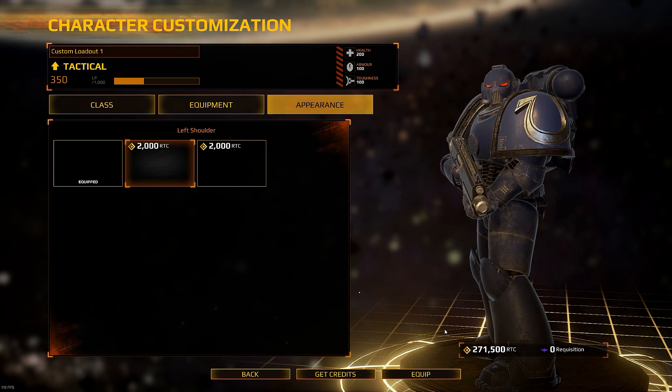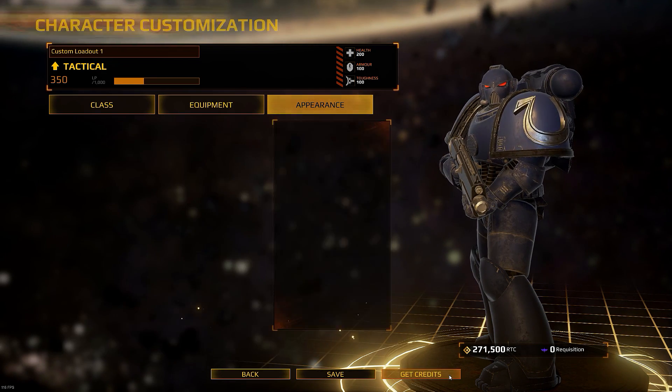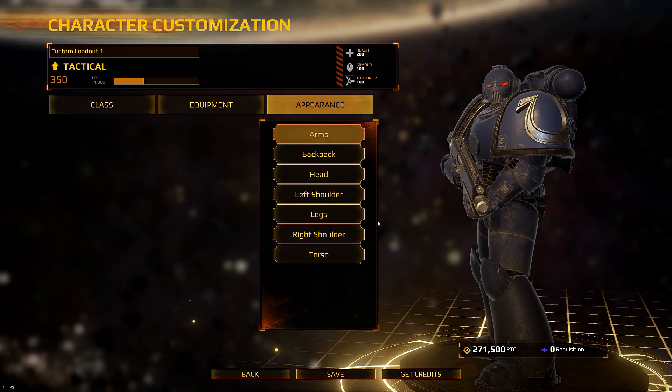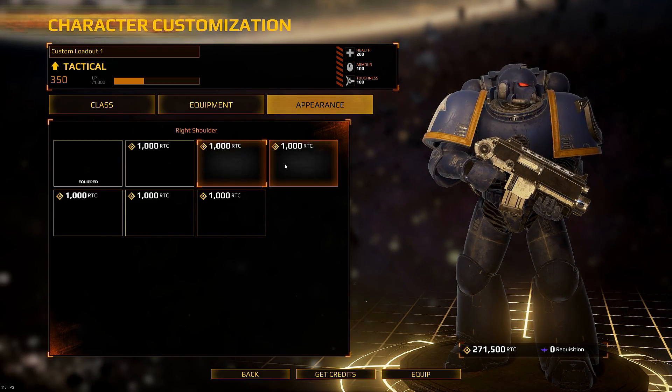We have our RTC points, which you can buy from the store to make your guy look cool. It's always about the rule of cool in this game for me. But the good thing is — I'm looking forward to changing this on my Imperial Fist — if you go to Right Shoulder, you can actually change which company they're attached to.